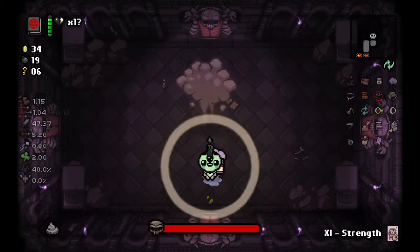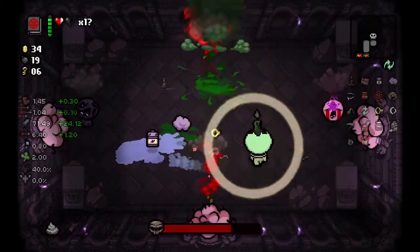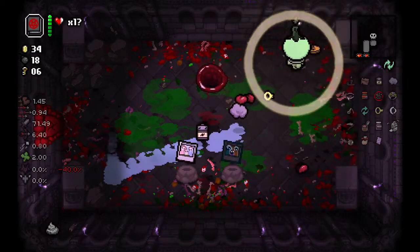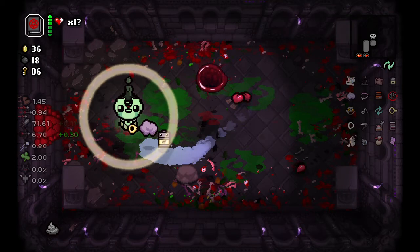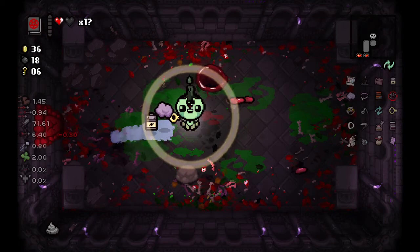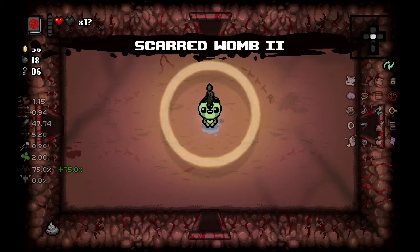Let's do the strength card — hit mom. I just don't want to stay in front of her. We made it through. So this room right here: if you get the knife piece, you throw the knife and hit that, and then you actually fight mom's heart there. I won't tell you what happens after that in case you don't know and want to see it yourself.